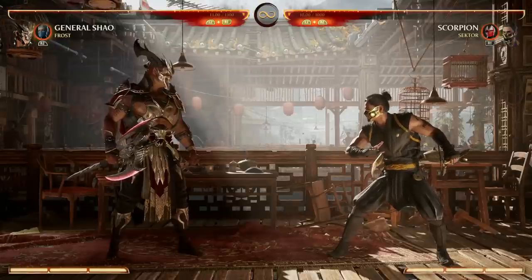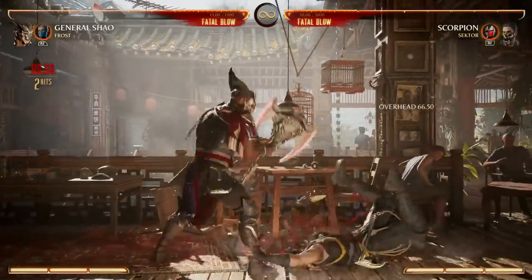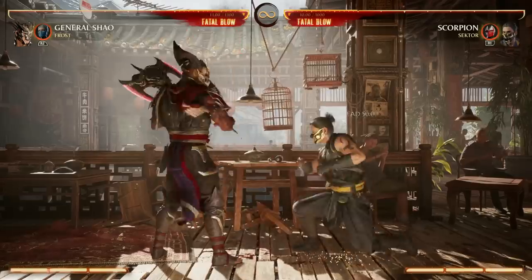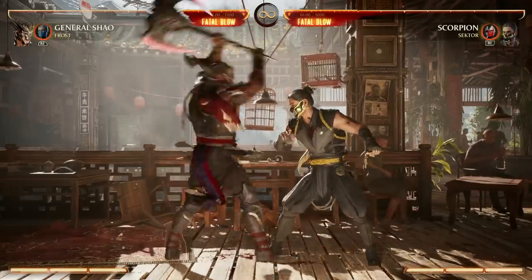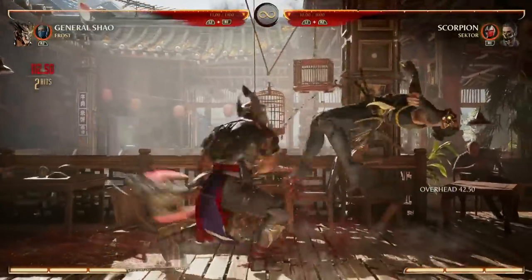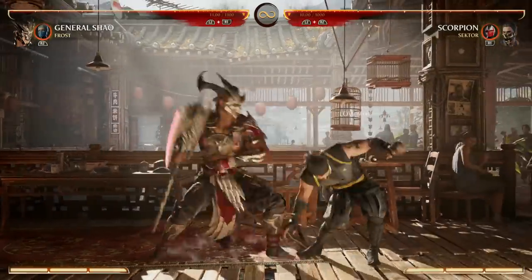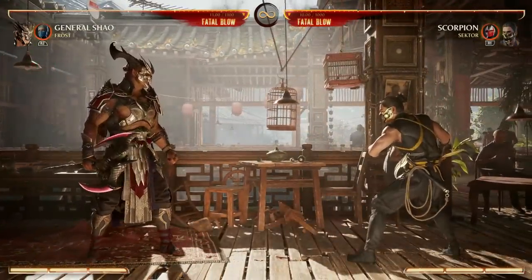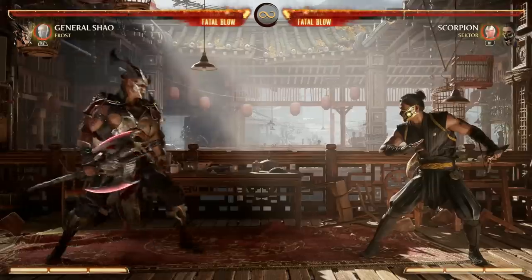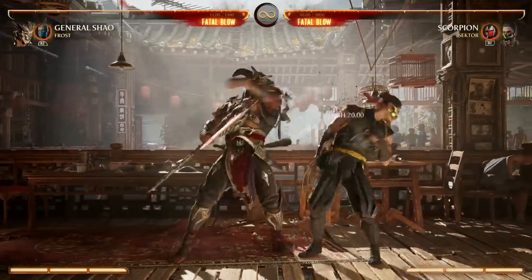Now let's talk about his overheads and his lows. He's got quite a few options, which is super nice. For overheads, you have back one, two — that's a nice simple overhead ender. Forward two — you can't really do much after that besides press grab, and that is a nice combo. You have back three, two, which is super cool because it's a low overhead mix-up, so your opponent really has to know what's coming to block it. And of course, your axe slam down forward four is an overhead as well — if you hit that in a combo, that is a pop-up.